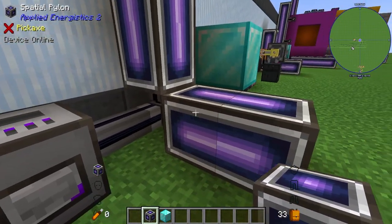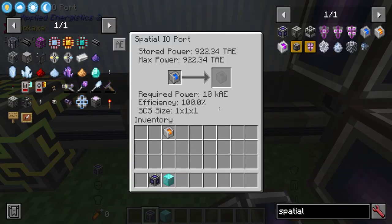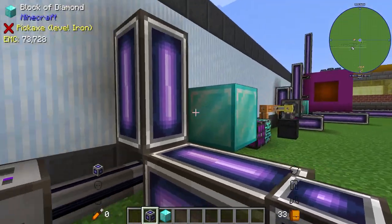When powered, the pylons go purple and give you information inside. There's a maximum amount of power it can hold, how much it can store, and this can be toggled between RF and AE. It also tells you how much power is required to make your blocks disappear — in our case it's 10 KE — and then there's your efficiency, which we'll talk about in a second, plus the spatial area, which is currently a 1x1x1 block.